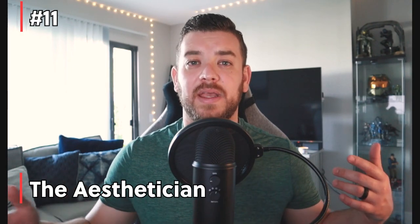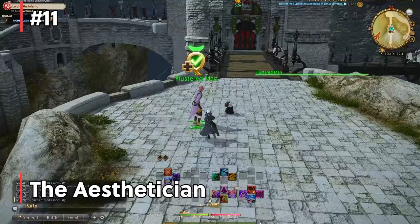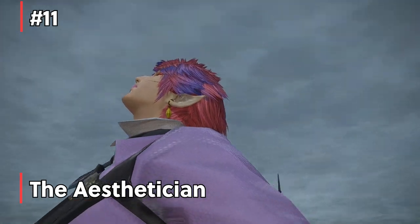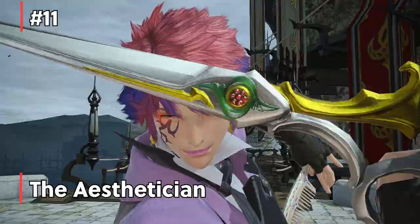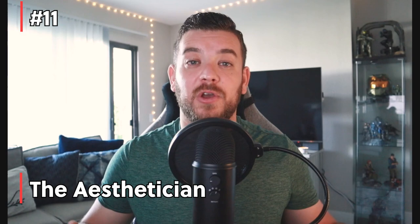Tip number 11: you can change your hair, appearance, makeup, and tattoos without a fantasia potion by unlocking the hairdresser in Limsa Lominsa. By doing the level 15 quest Only Scalp Deep, you can get access to the esthetician. This allows you to change your hair, makeup, eyes, and a few other things. It's not a full fantasia but it will let you change up your character from time to time. Then simply go to any inn and you'll see an esthetician bell.